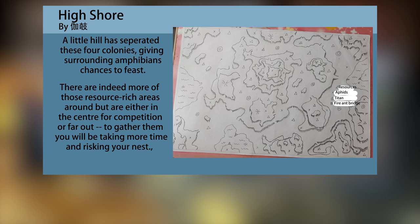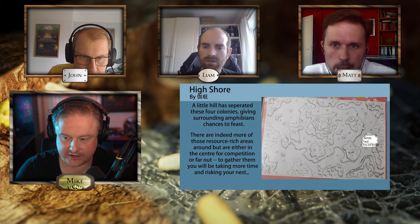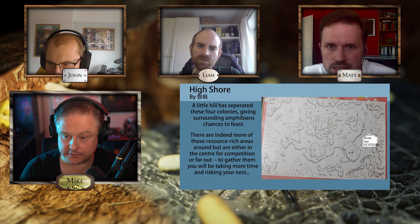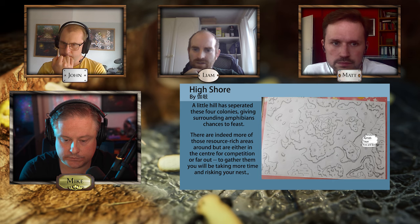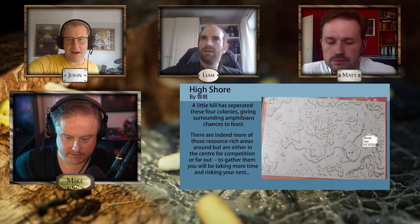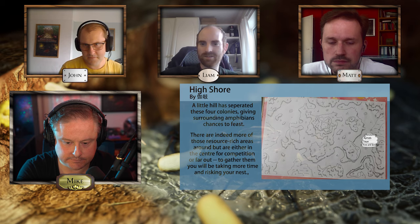Our final map is High Shore. Rather like the artwork here, but we're not here to judge art. The colonies are fairly close to each other, certainly compared to the Dunes. They're all in the central rise. There are a few spots around the edge of the map where fire ant bridges can be built. Everyone's got a little island and can access that middle mountain, which looks like it's got loads of food on it. You've also got your own personal aphid point to protect on the high ground.